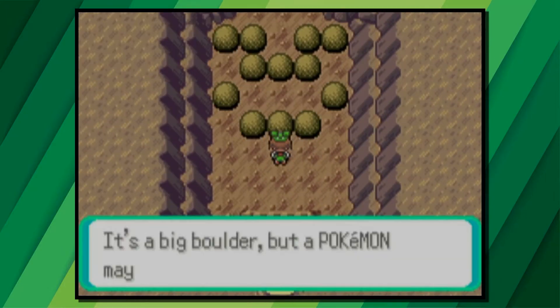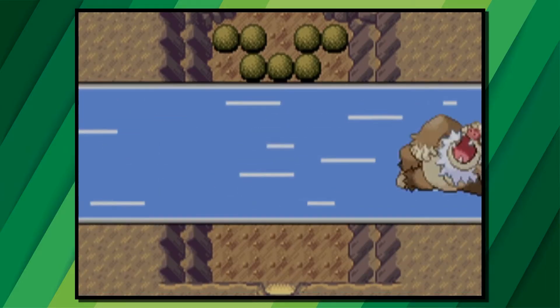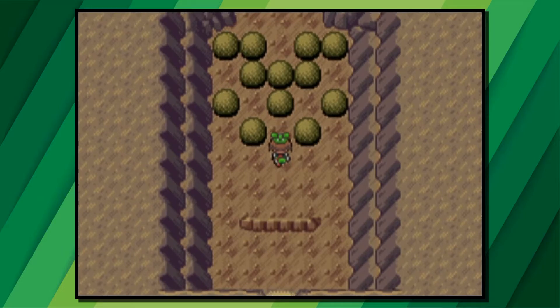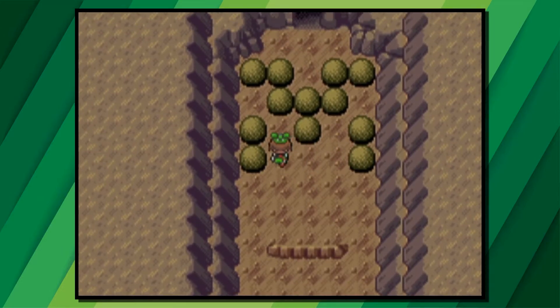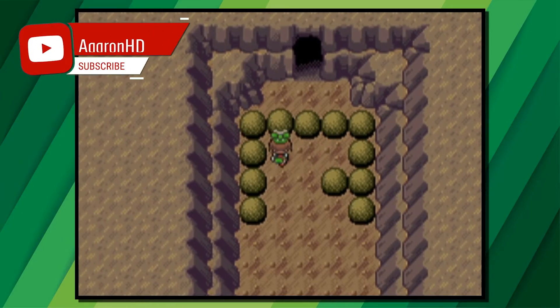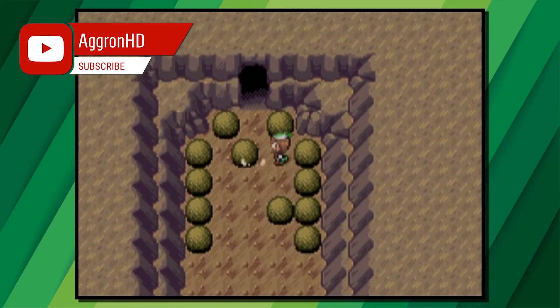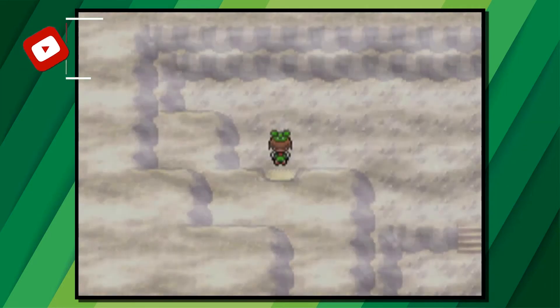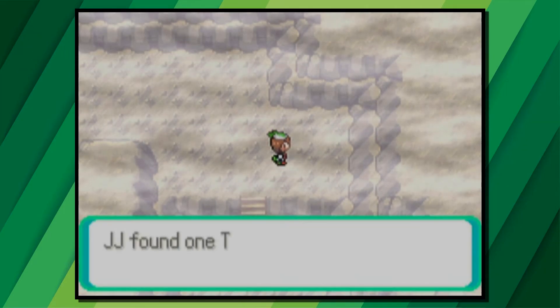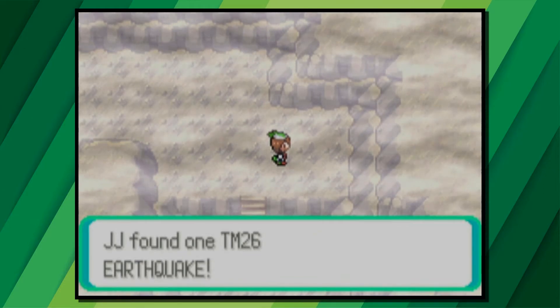In the next room, move the middle boulder up by one and then the left and right boulders out by one. Move the middle boulder now to the right, the next middle one up by one and then the left and right boulders out by one again. Now there'll be a row of five boulders — push the second from the left and the second from the right boulders upwards, then move the middle one to the left or right and go through the little gap you've made, then head through the next doorway.